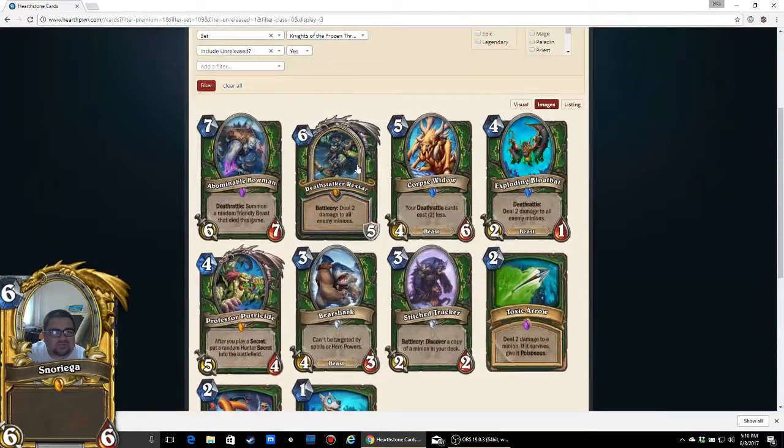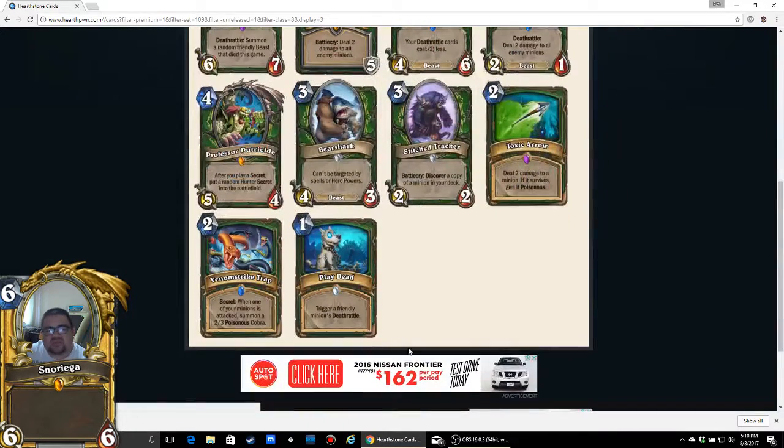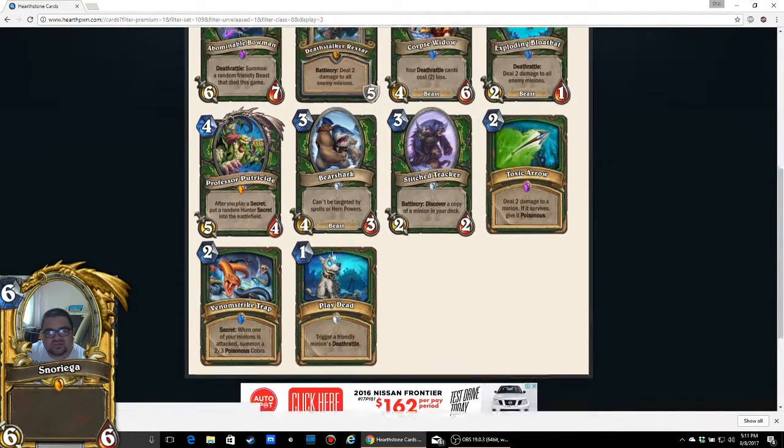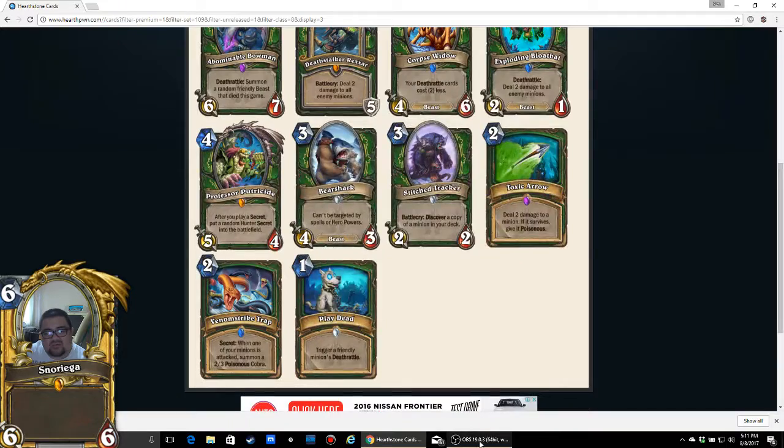Hunter is looking pretty okay. I like the cards and I like them trying to develop a new archetype. But the question really becomes: is there enough cards to support Corpse Widow, Abominable Bowman? Maybe they're trying to push a wild Deathrattle list. We'll see. That's Hunter — what do you think? What is going to be the prominent archetype for Hunter? Will Hunter even exist in this meta? Let me know.